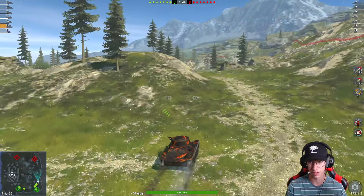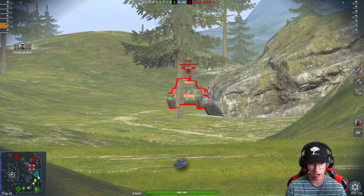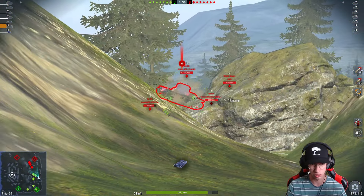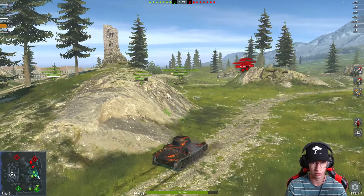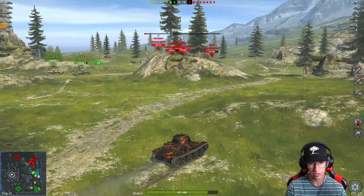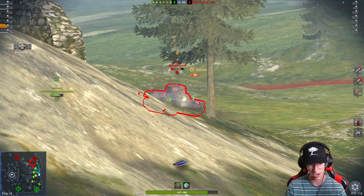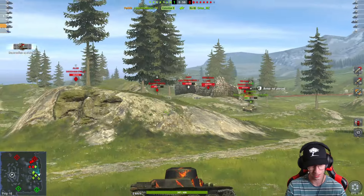Let's make our way up top. Looks like the majority of our team is going to follow us. I'll spot and see if anyone's going to poke this corner here. There's all four of our shells — wow, one of them bounced, but it doesn't matter. Look at that, we've already got another four shells for this guy. And there we go — just like that, he's dead, and another four shells ready to go. It's just so stupid. I always have to remind myself to reload my clip, because in this tank since you only have a three-second clip reload, you just want to reload the whole clip if you don't see any opportunity to get damage out.